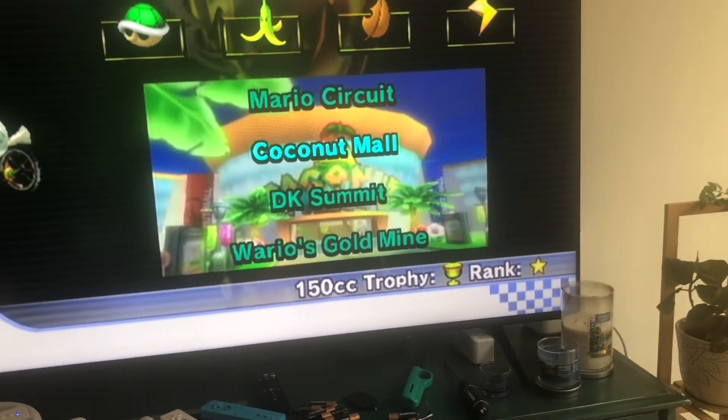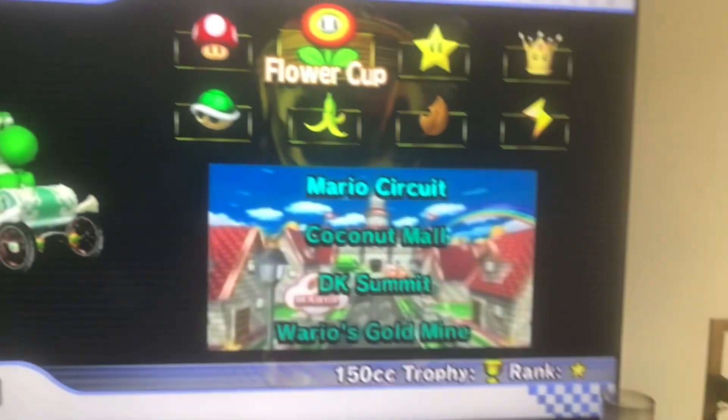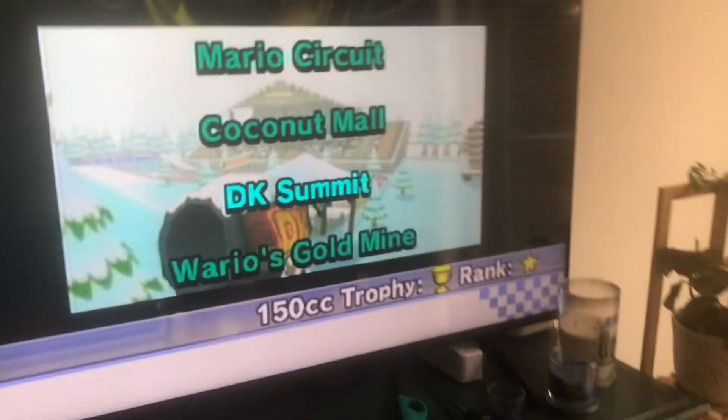For a 1-star rank, you just have to stay in first place in every single race. But you only follow the track once, or bump into a wall just once. And I think that's how to get a 1-star rank.